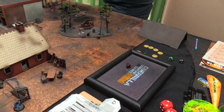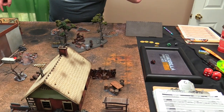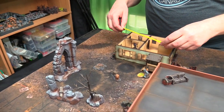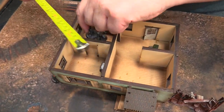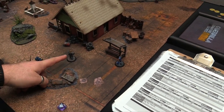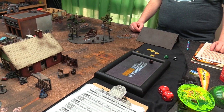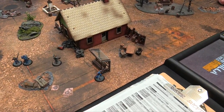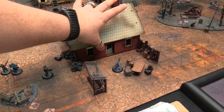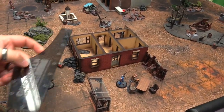Ensign Piggy activates — Metal 6, needs a 4+, gets one activation and it passes over to me. She makes a single move through the house. Then Joe Rowe goes — he's Metal 5, but Metal 6 with the Motivator skill nearby. Rolls a 4+, gets two actions, double walks five inches around the corner and also enters a building.